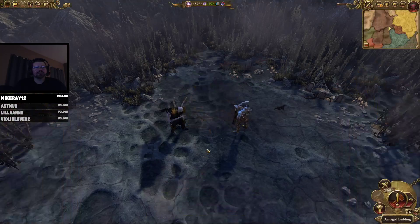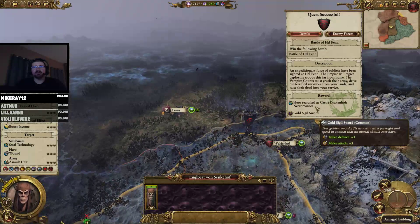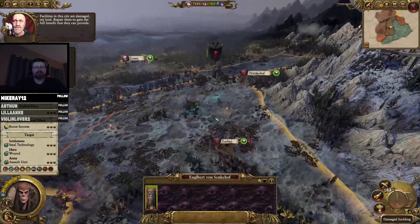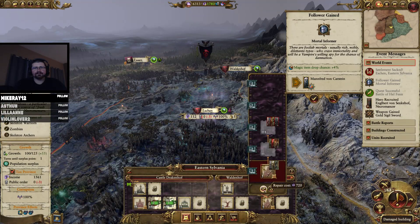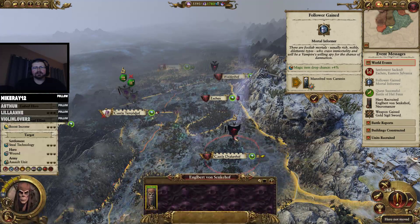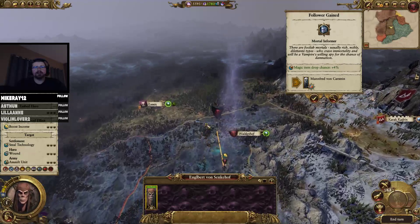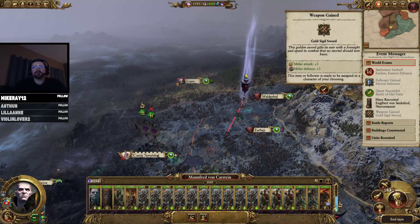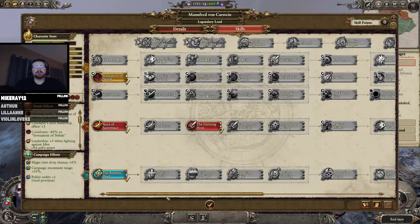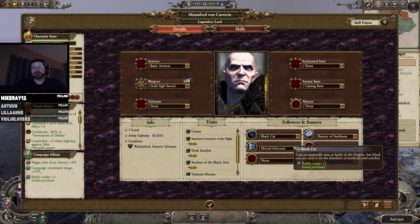We did lose our bats. We achieved the sword — the gold sigil sword. The facilities in this city are damaged, my lord — repair them to gain the full benefit. We got a necromancer, let's embed him. Engelbert von Schenkenhoff is now a part of our loyal crew. Let's see what items he's got. We have the sigil sword, and not much else to give him, except he can kind of replenish a little bit here.